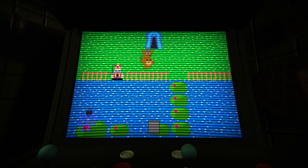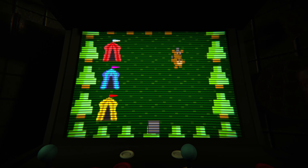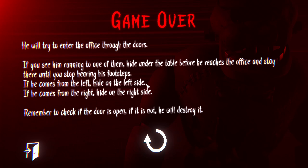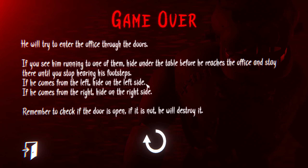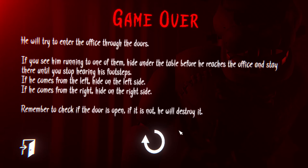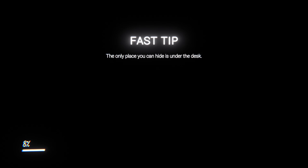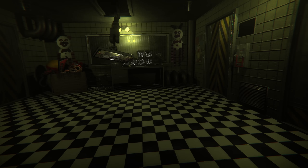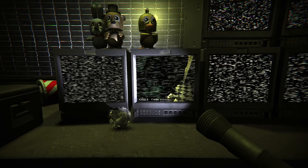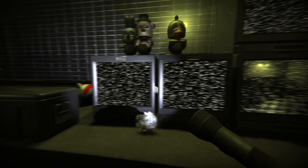So it said everyone's in danger — what the heck does that mean? Hello — 'I'm busy fishing and I would like to get balloons. Could you find me some?' Yes! Balloons were in the first— Whoa! And that, my friends, is why you check the cameras. More instructions: 'He will try to enter the office through the doors. If you see him running to one of them, hide under the table before he reaches the office and stay there until you stop hearing his footsteps. If he comes from the left, hide on the left side; if he comes from the right, hide on the right side. Remember to check if the doors are open — if not, he will destroy it.' Dreadbear does not look very happy at all. We gotta hide under the desk. There's a lot of things we gotta worry about here, which makes matters just all that much harder. But that's okay — that's part of the game.